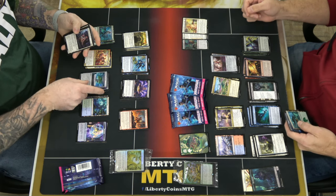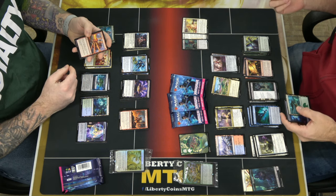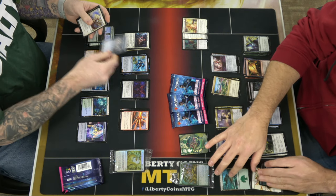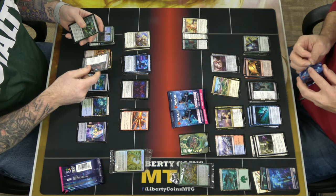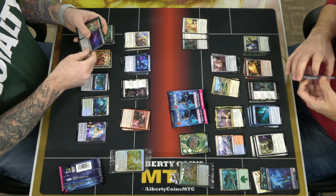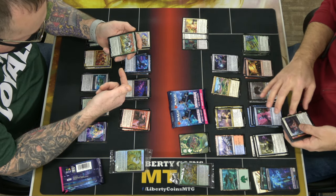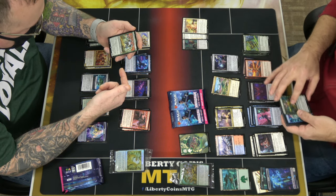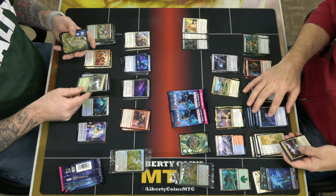The cards seem to have a different printing feel — the whites look kind of muted. I got Kodama of the West Tree: three mana, 3/3 with reach. Modified creatures you control get trample, and when a modified creature deals damage you can search your library and put a land onto the battlefield tapped. So I'm probably playing green.